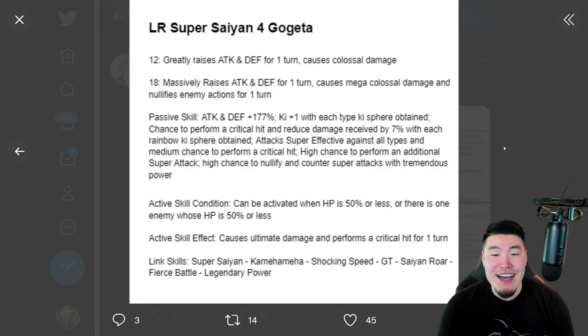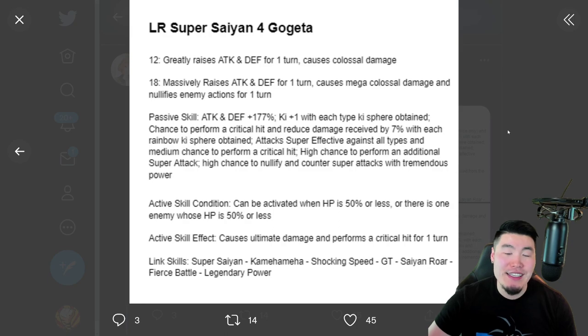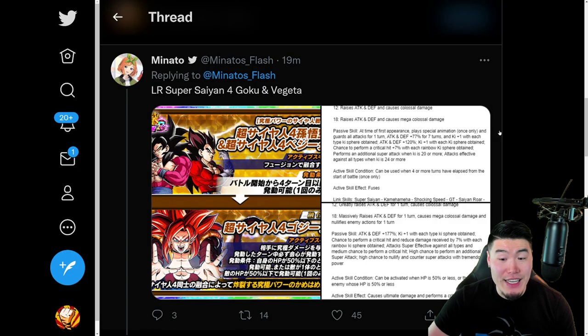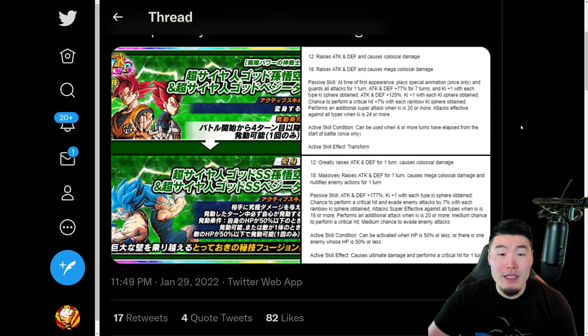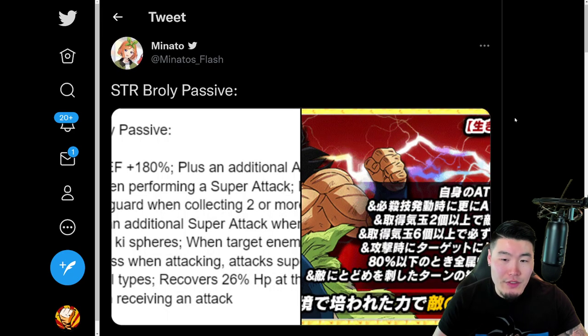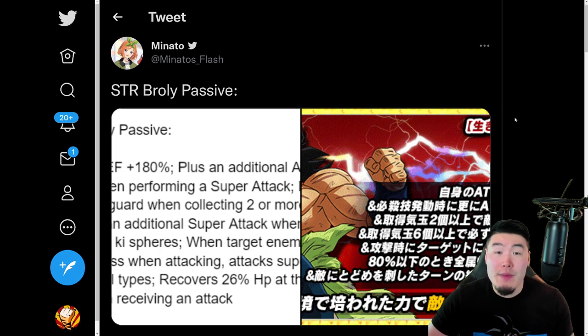So there you go — LR Super Saiyan 4 Gogeta, the LR Blue Boys, LR God Goku and Vegeta, and LR Super Saiyan 4 Goku and Vegeta. All the details, all stupidly broken. They're easily the best units in the game, no question. Now let's quickly cover the side units.